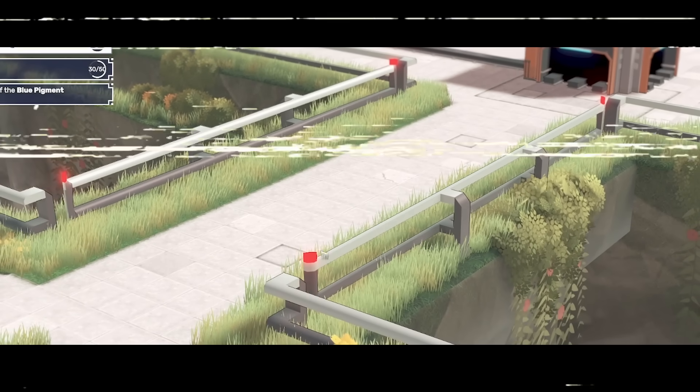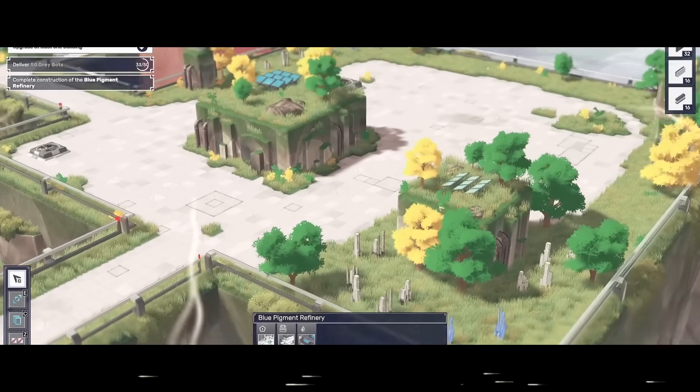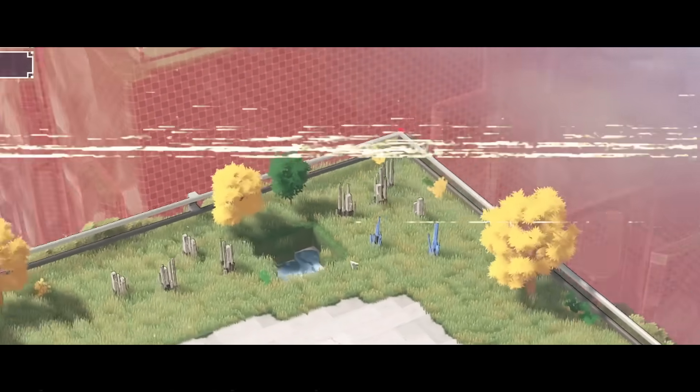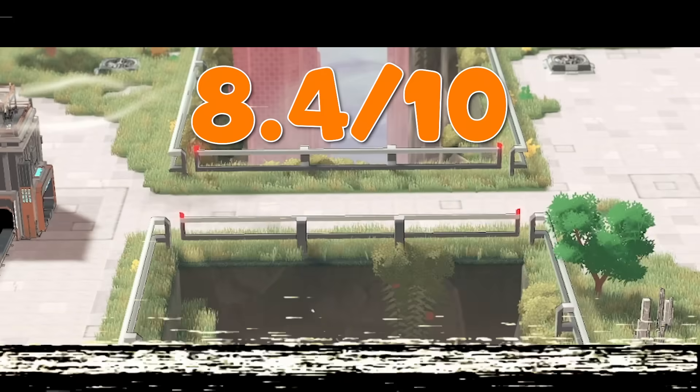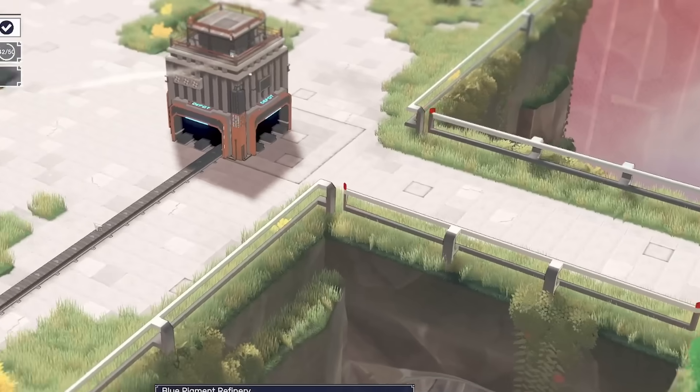The bridge includes safety barriers and lights so that helicopters can't fly into it. This bridge allows us to connect over this way, which has loads of these blue crystals, which I imagine we can use to paint things blue. Overall, I give this bridge a chonky 8.4 out of 10 — bridge review. Anyway, the blue stuff.